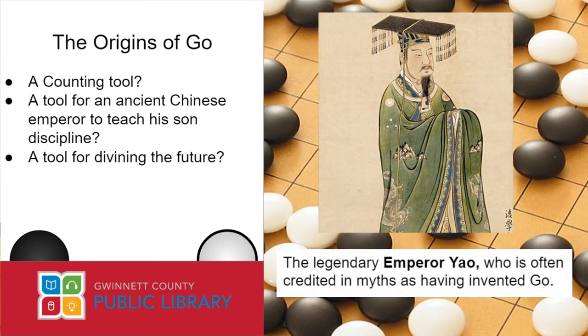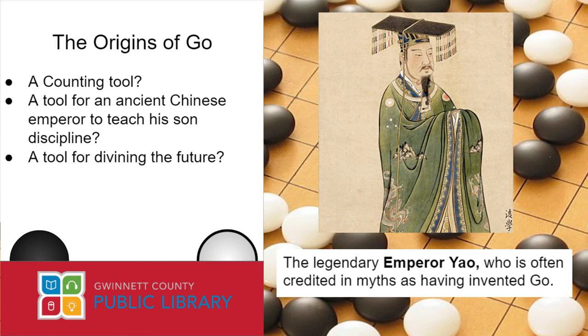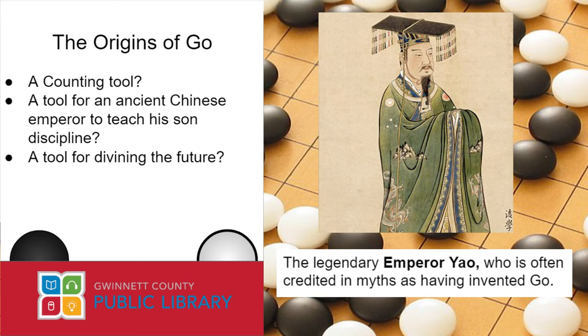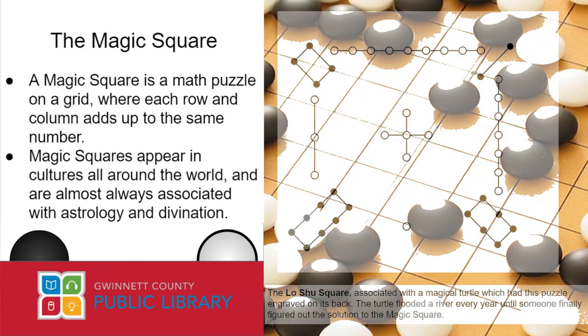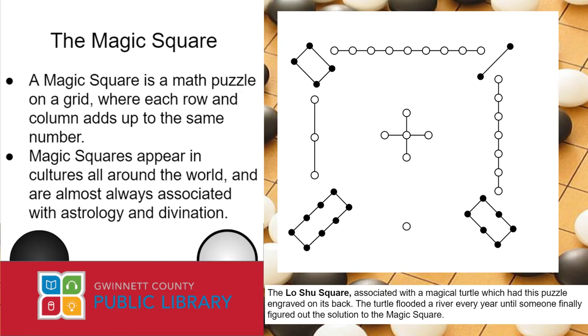Now that you understand a little bit about Go, it might surprise you to know that almost nothing's changed about how the game's played in the last few millennia. Scholars argue over the game's origins. Some speculate that the stones and grid may have originally been used as a counting tool, similar to an abacus. One Chinese myth claims that the game was invented by an ancient emperor as a tool to teach his son philosophy and discipline. The most likely origin of Go, however, is that it was a tool for divining the future. In ancient China, just like the ancient Mediterranean, it was common for a prudent general to try and see the future right before an important battle — for example, by reading where on the horizon lightning strikes were taking place. One way this was done in ancient China was through mathematical diagrams called magic squares, and some believe that Go boards were actually ways to lay out these diagrams.